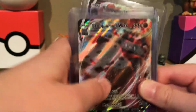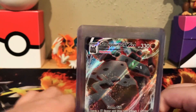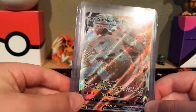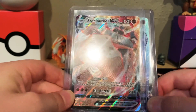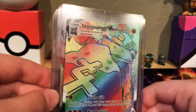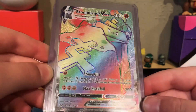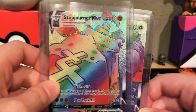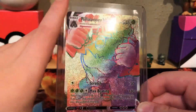Now these are probably my best cards — my VMAX cards. I have a Stonjourner VMAX. Then I have a Rainbow Rare Stonjourner VMAX — look at that, that's so cool. Last but not least, probably the best card from Rebel Clash — Rainbow Rare Rillaboom VMAX.